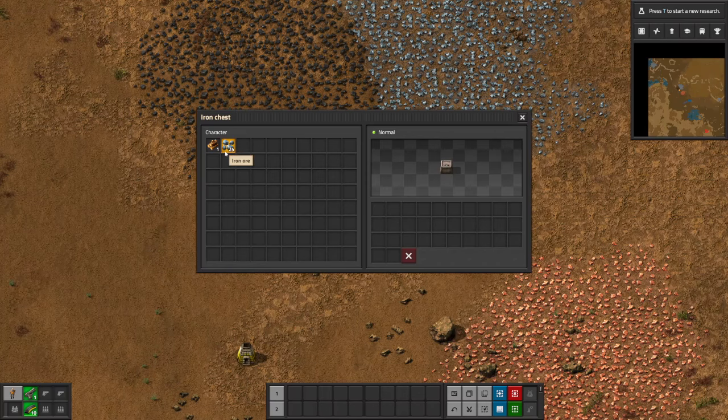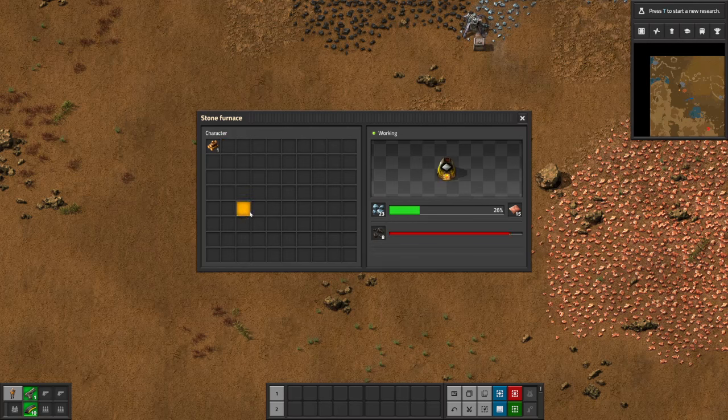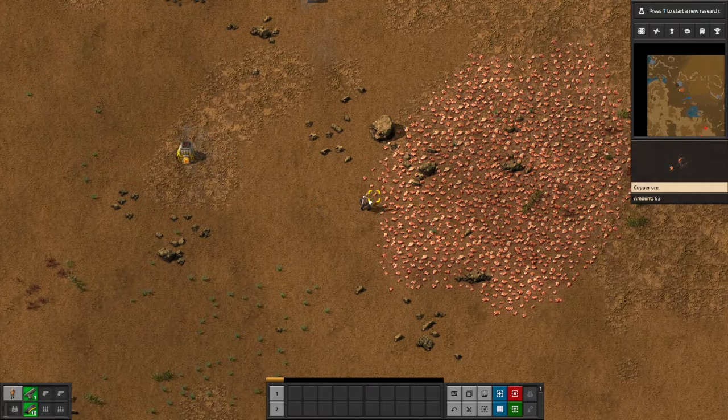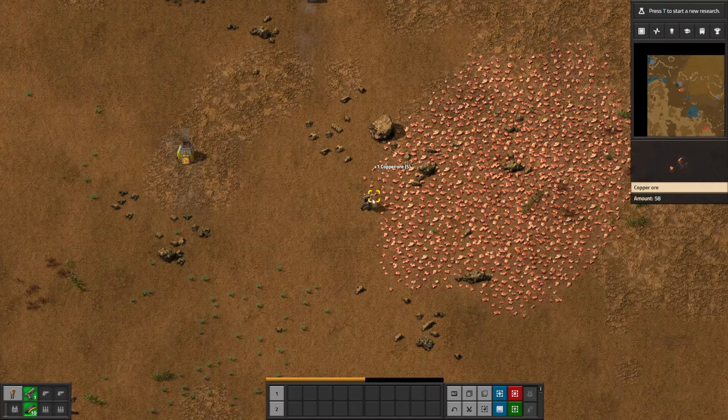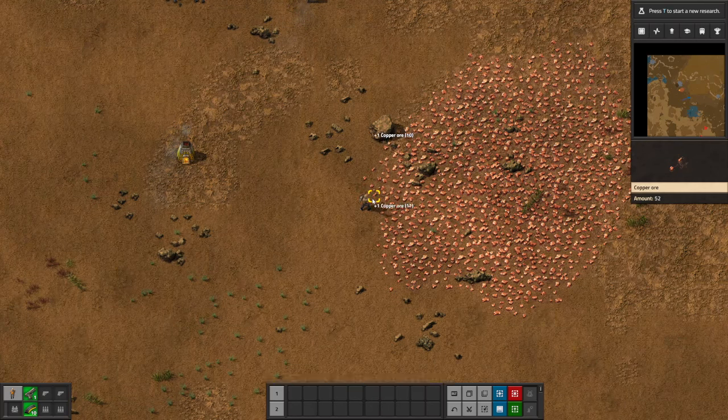The furnace has stopped because all the copper plate has been smelted, so we put the iron in. This is important: you can't have iron and copper ore in the same furnace at the same time. If it had been copper ore it would have carried on, but since it's iron ore we need to move the copper out before it can make any iron plate. This tends to be what happens in the game — you set up as much as you can automate, then anything that needs to be done by hand you do while the automated stuff is running.